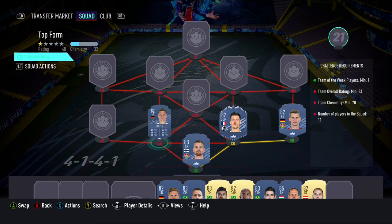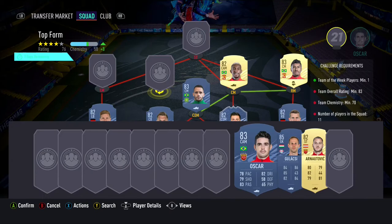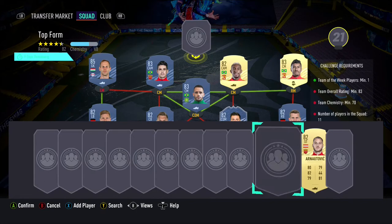We start off the team with Radu in goal, Lars Bender being our right back, in-form Santa Maria as our first centre back with Mateus Uribe being our second centre back. We have Holtby in the left back position with Renato Augusto in the CDM position. In the right mid position we have Paulinho, with Anderson Talisca and Oscar being our 2 centre mids. In the left mid position we have Galassi, and to complete the team we have Marko Rog in the striker position.